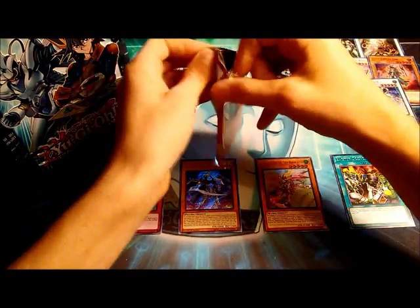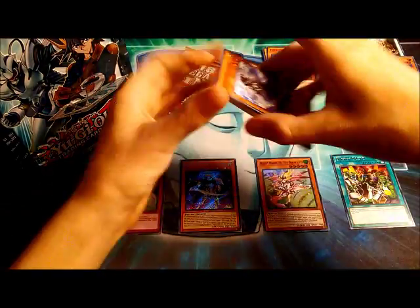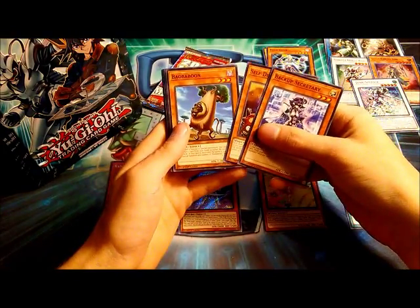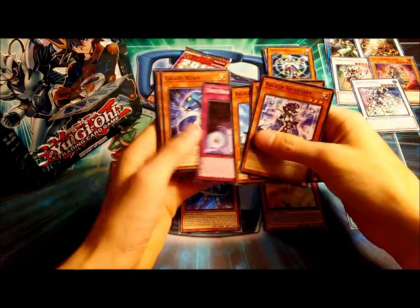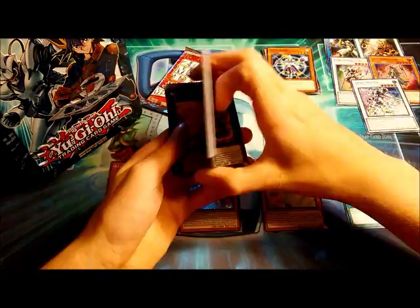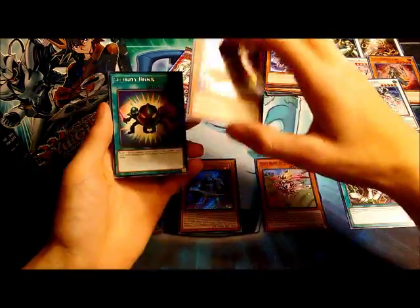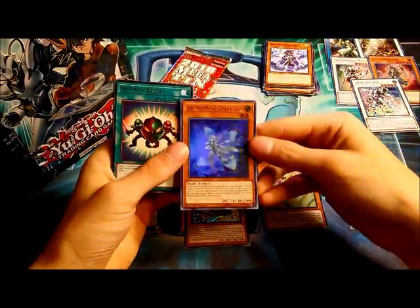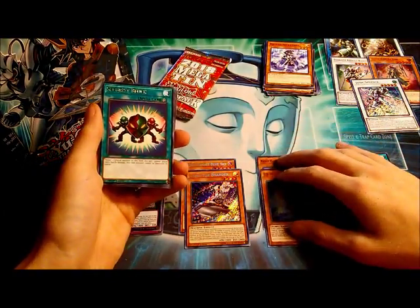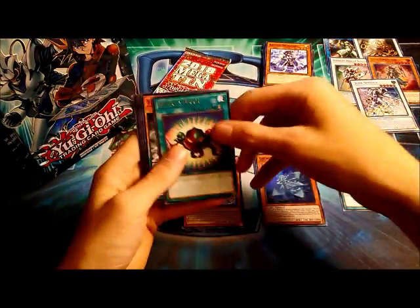For our second pack, we have Backup Secretary, Self-Destruct Ant, Boa Baboon, True Draco Apocalypse, Galaxy Worm, Double Resonator, and our first Super Rare is Sylvan Princess Sprite. Then we have Inspector Border — very nice, another solid Secret Rare pull. Then our Ultra is another copy of Lee the World Chalice Fairy — we pulled one of these in our Jaden tin earlier. And our Rare is Security Block.